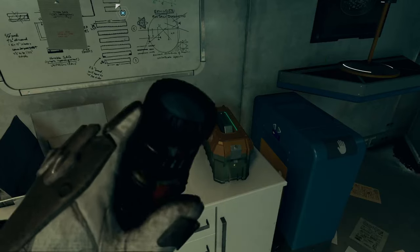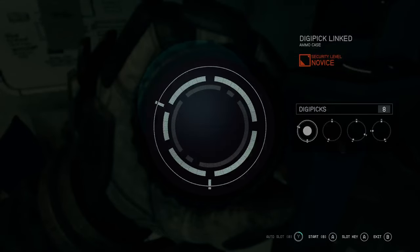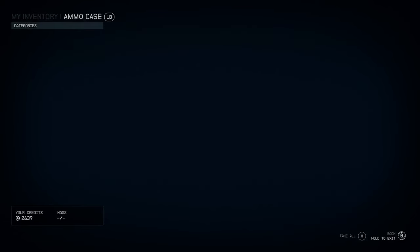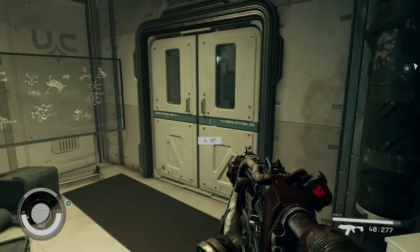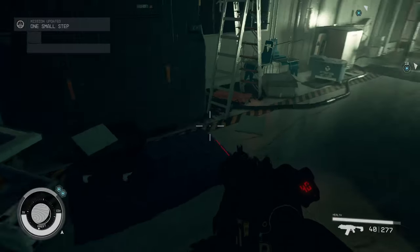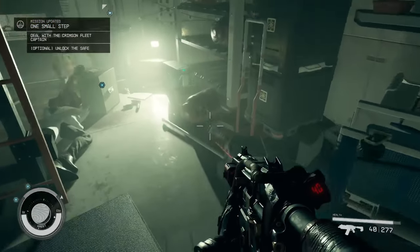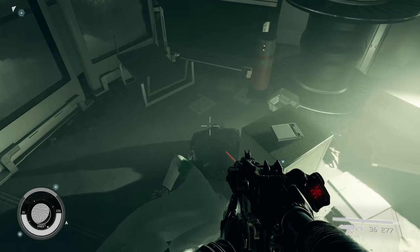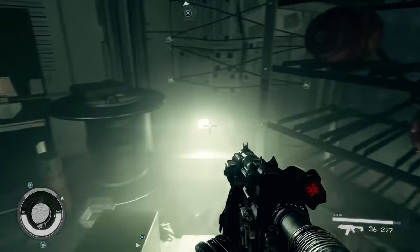'The terromorph is loose! We can't stop it — when we tried to use that neural control interface, it just completely flipped out, broke through its containment chamber like it was made of paper. It killed Michaelson, Cobb, and Sumatri in under a minute, then took off deeper into the facility. The security detail went in after it — good friggin' luck.' 'I'm going to make a run for the comm relay, try to call in the cavalry.' This is Hayden Winn, lead xenobiologist.